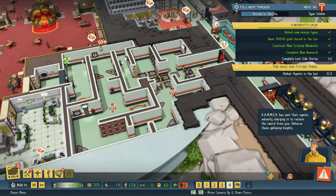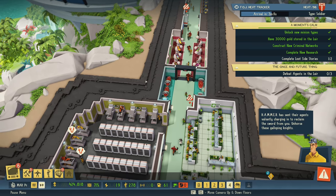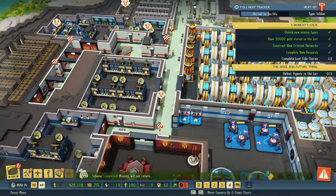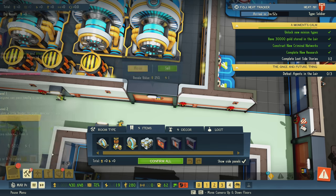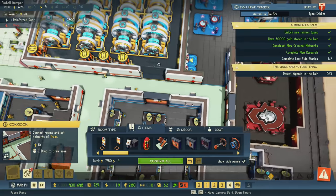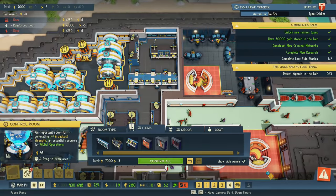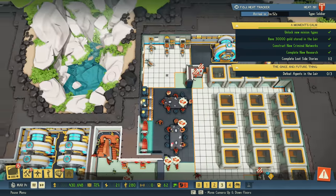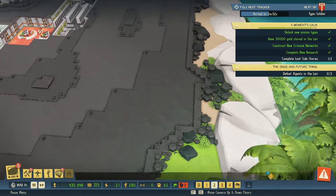So Hammer's sending knights after me. Please be on horseback. Please charge into my casino on horseback, I beg you. You know what else I should do? Let's change these doors to the reinforced ones — the ones for my power supply, my power systems. I think I'm going to change those to the reinforced doors, just in case. I think it's a good thing to do.